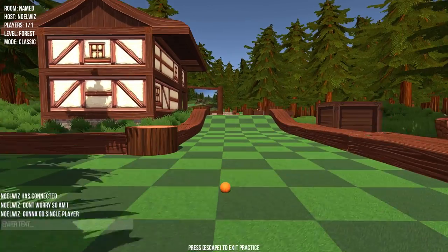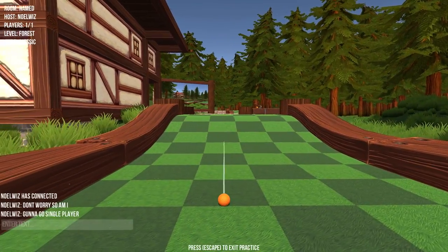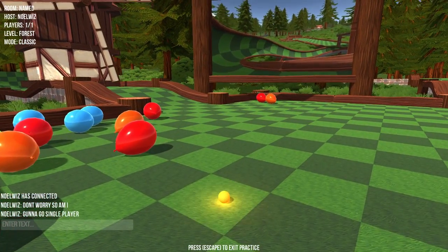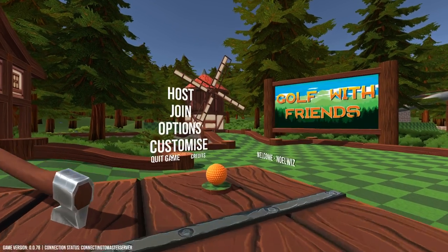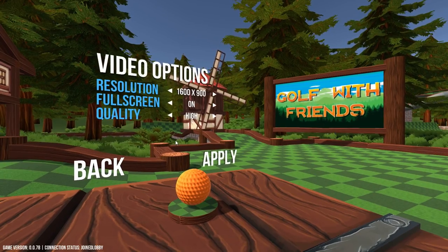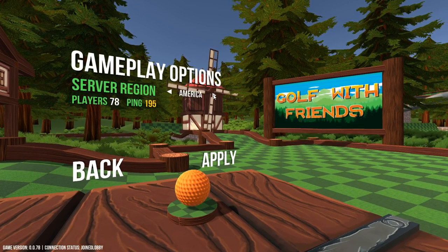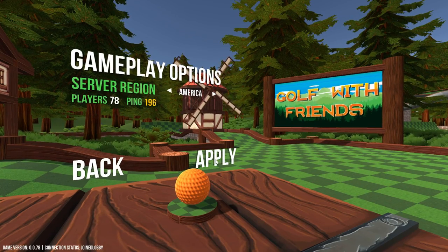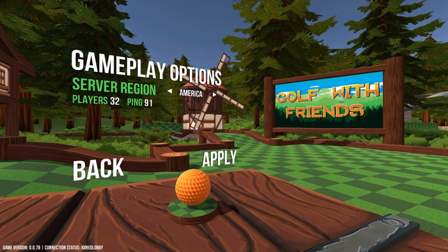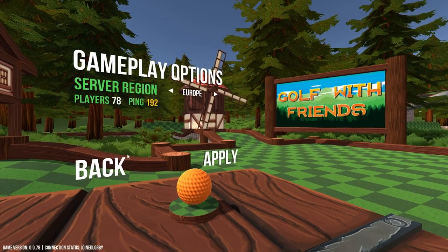And then just swirl back this way. With this I think we've got most of our main game done, so I might as well do the customization here. Options — gameplay — there are 79 players. Apply. Players — a lot less but higher ping. I'm gonna stick with Europe, it works — there are more players, but higher ping. There's more players in America but higher ping. I actually looked at the lobby — it defaults to Europe, so I'm guessing it's a European developer.